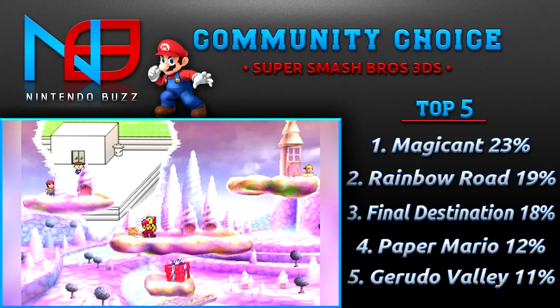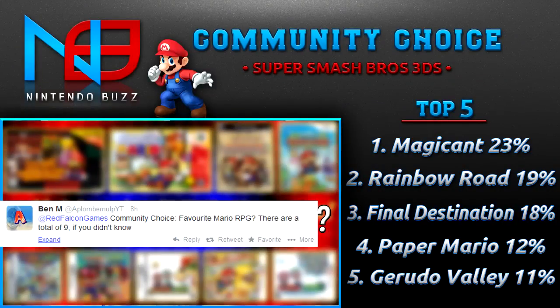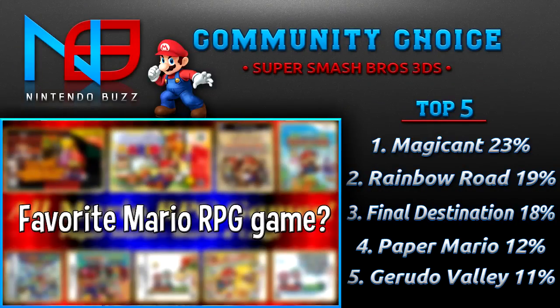Next week's question comes from Twitter user Ben, who asks: what's your favorite Mario RPG? There are a total of nine to choose from — I put a link in the description listing all the options. Super Paper Mario is one you can vote for since it's still considered an RPG. Comment below your top five, and they'll be ranked next week on Community Choice. Don't forget to check out my personal Let's Play channel linked in the description. I'm Red Falcon Games — have an awesome weekend!